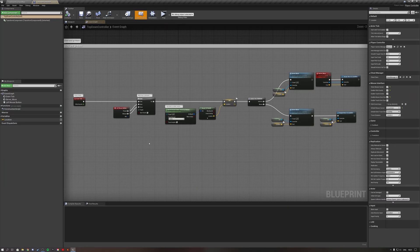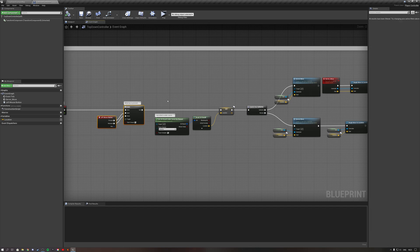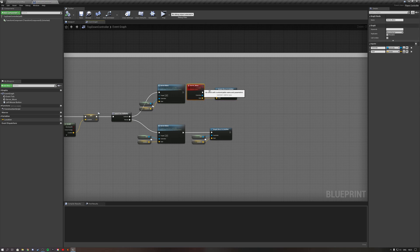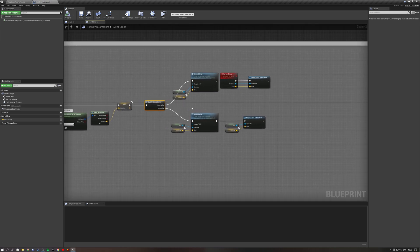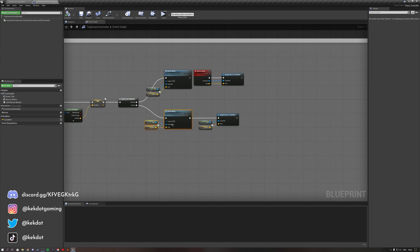We also have our top-down controller in which we make the character move. Every single tick, if we hold left mouse button, we check the position of the mouse in the world, then we check if we are the server or not. If we are the server, we give the server our mouse click location and move the character to that location using a simple move to location script. If we are not the server — so if we are remote — we also give the server our mouse location, and the server moves our character, while the client also moves locally, so it works in multiplayer.